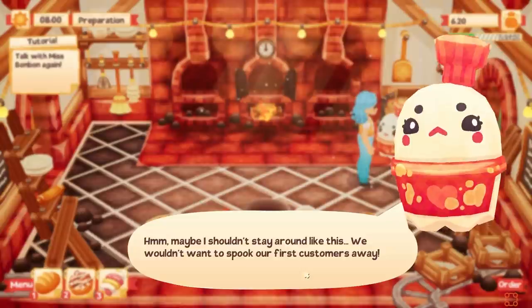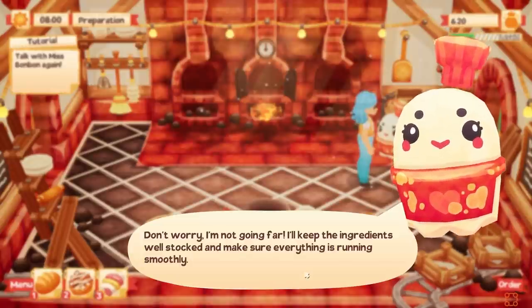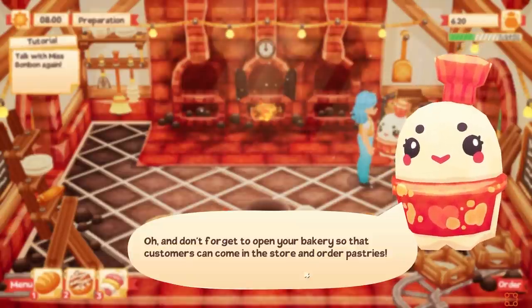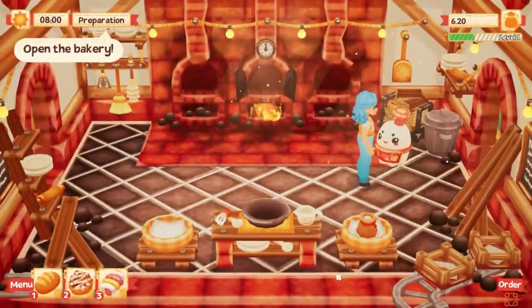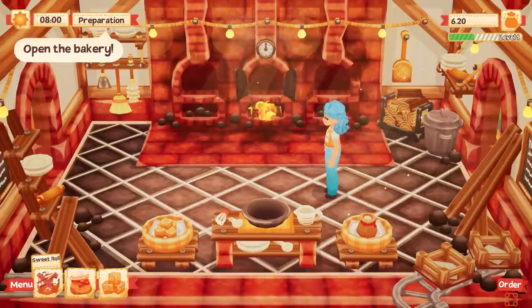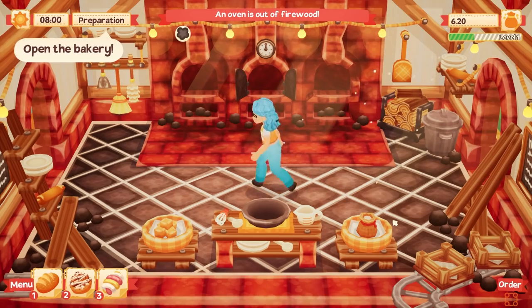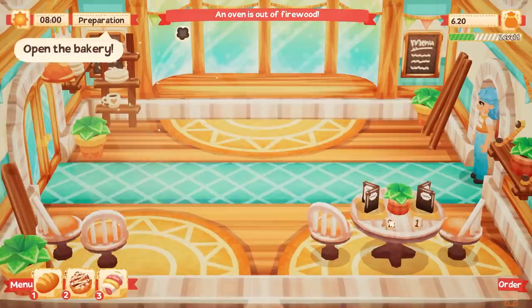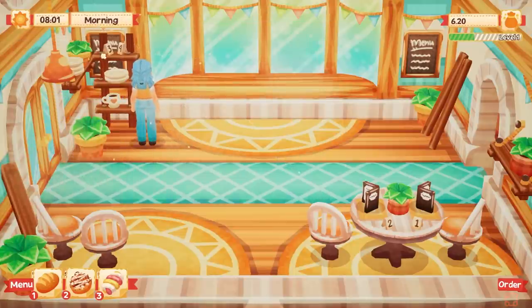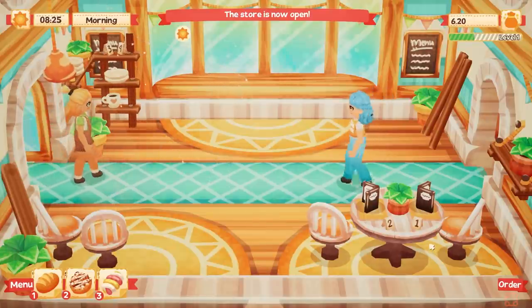Miss Bon Bon says she won't stand around to spook the customers, but she'll keep the ingredients well-stocked and make sure everything's running smoothly. Where is she getting the ingredients from? She also says don't forget to open the bakery so customers can come in. So I just have to open the bakery? But people have just been letting themselves in. What does the sweet roll require? Flour and sugar — that makes sense. And the twist just requires sugar. Now we have a couple of ingredients to work with. I'll open the shop — there, the time starts.